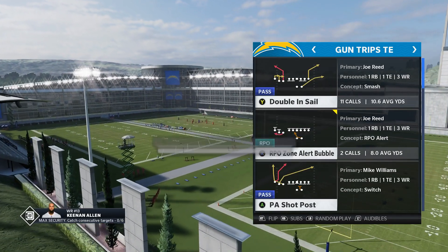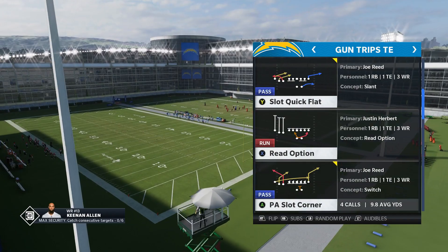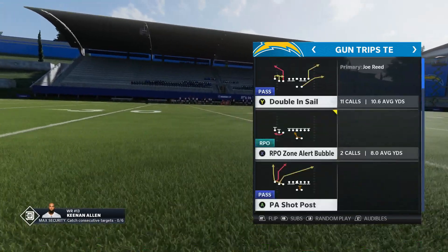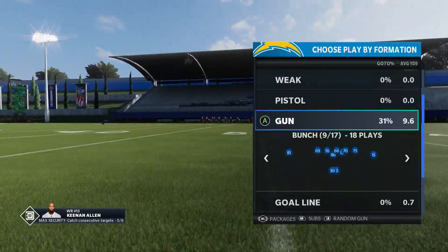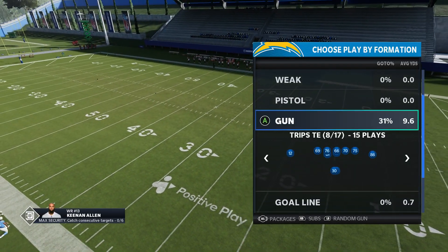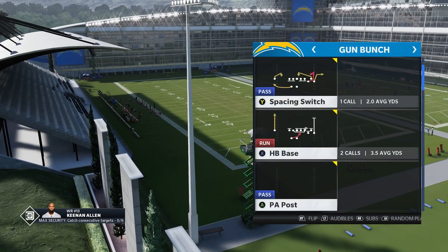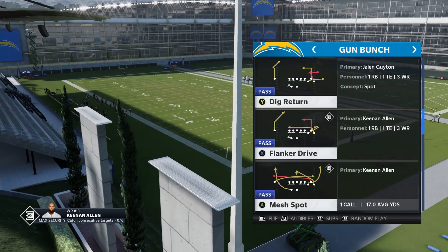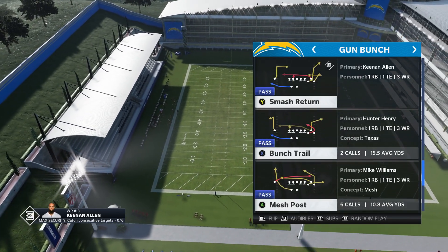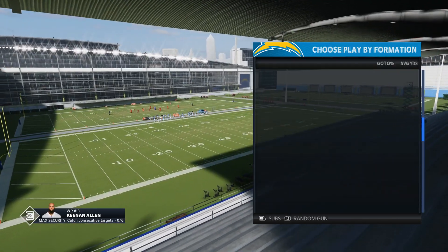People go back and forth between trips tight end and bunch. Trips tight end, if you know how to run it, is very good. And this is one of the best trips tight ends in the entire game — it has pretty much every play you could want. But what else is good about this is the playbook does have a pretty good bunch as well. So when you're talking about the two best passing formations in the game, this playbook has both and you can audible pretty easily between both of them. This isn't the best bunch playbook in the world, but it is pretty decent, and when you combine it with the really solid trips tight end, having that extra decent bunch also makes this playbook really tough to stop.